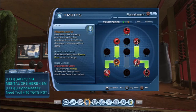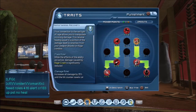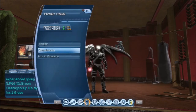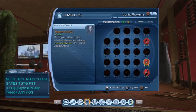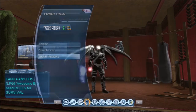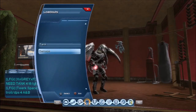In the Punishment tree also get Frenzy, Plasma Wrench, Remorse, Recovery, Dreadful Blast, and Bloodlust. Then go into your Iconics and get Robot Sidekick, Weapon Expert, and Tactical Genius — those are really helpful.